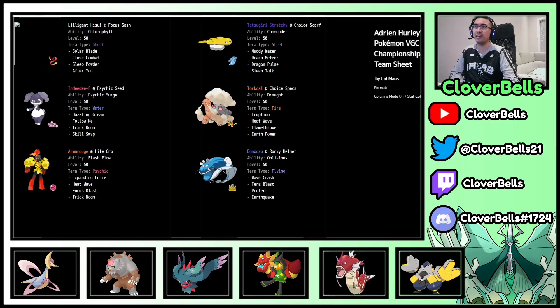Then there are a couple more Dondozo archetypes. This one from Colding Light with Dondozo, Indeedee, Armorouge, Torkoal, and Lilligant — a strong four in terms of slow mode and fast mode, then Dondozo added for the 2-2-2 idea. This one is Wave Crash with Terra Blast Terra Flying — probably good against Rillaboom — plus Earthquake again. The Tatsugiri here is Choice Scarf. And this is Skill Swap Indeedee, pretty cool. Armorouge with Flash Fire has Focus Blast rather than Aura Sphere for damage calcs, and standard Lilligant with Torkoal specs.